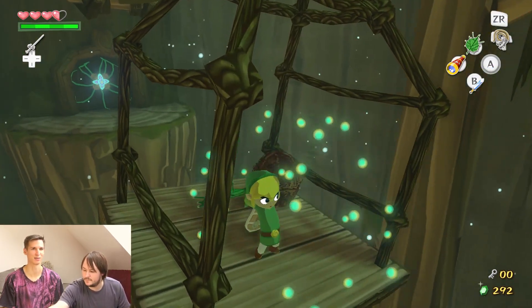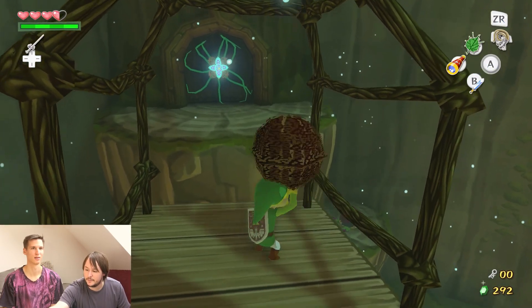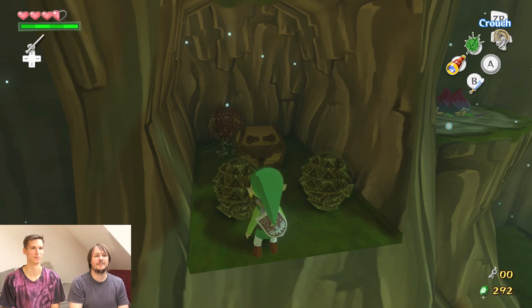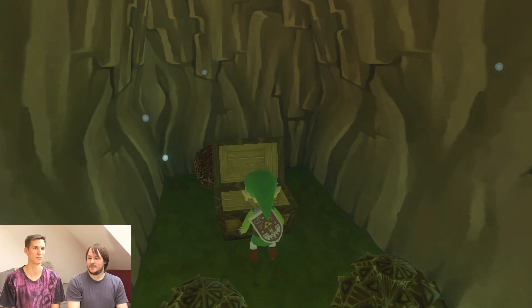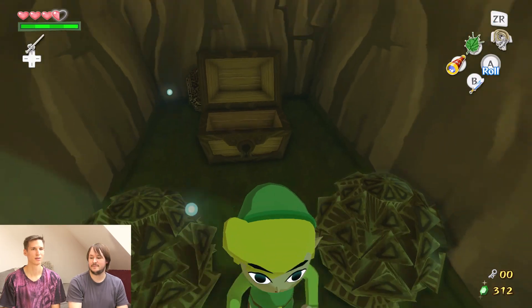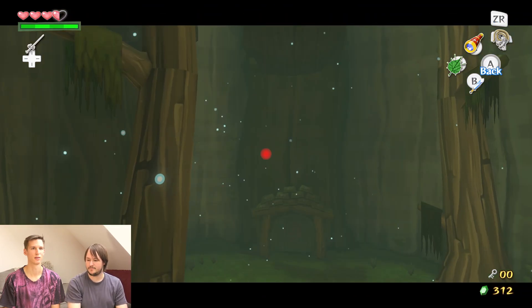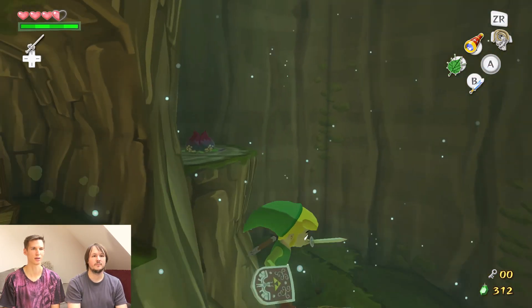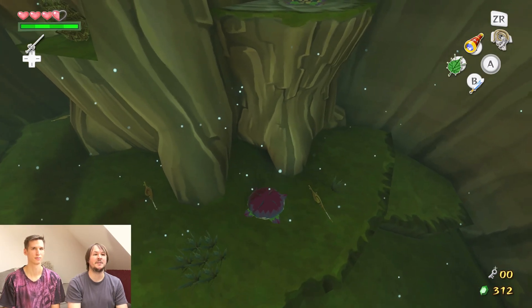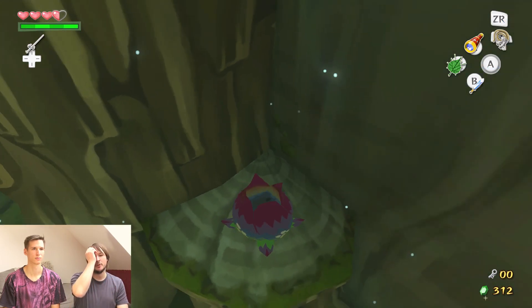I want to have something else on that button because I constantly press it. Do you want the leaf on Y? Yeah, put the leaf on Y. Okay, that's the grappling hook. Because I think it's way easier if you set items that force you into first-person mode on R, so you can look around with the right stick.